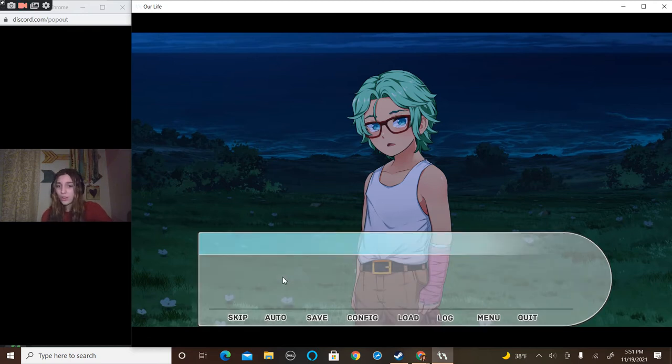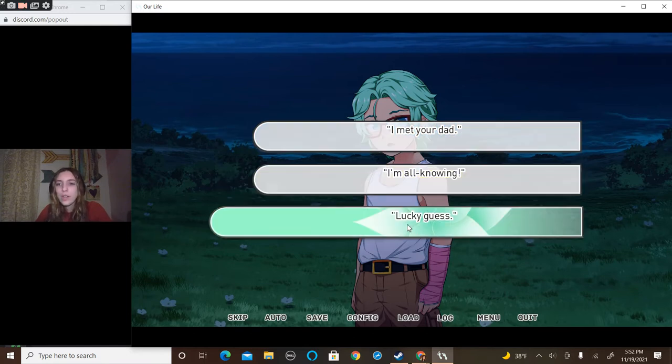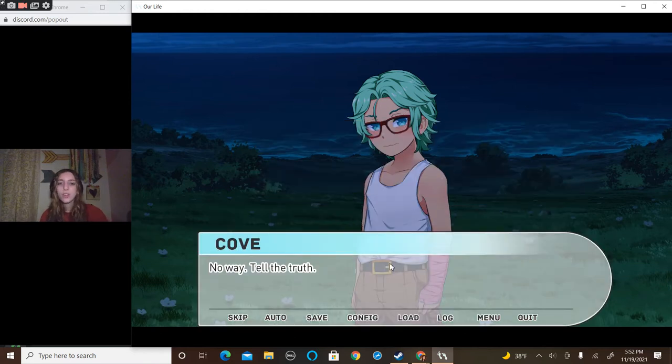His eyes widened — he's studying you. 'How'd you know that?' I can't connect with the green dialogue options. I would say 'lucky guess' as a joke. And then — 'No way, tell the truth.' Okay, 'your dad told me who you were.'